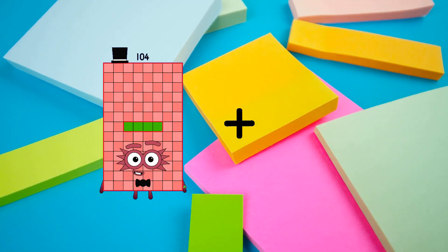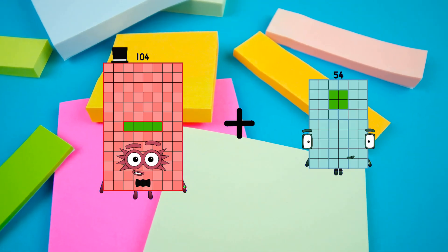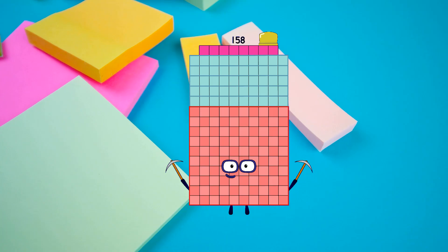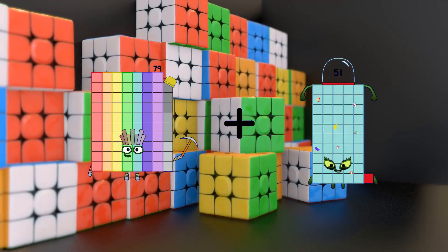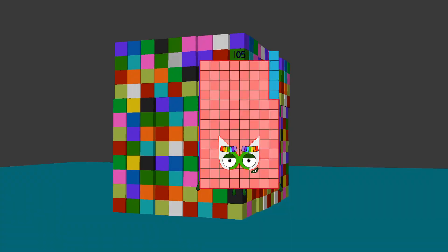104 minus 54 equals 158. 79 minus 26 equals 105.